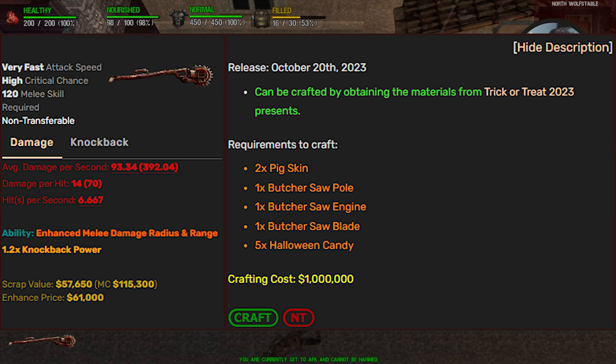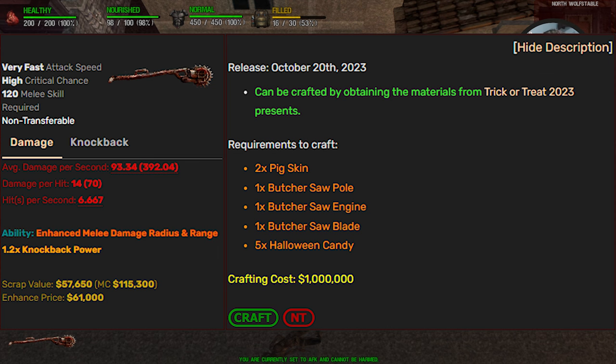So what do you get when you craft this weapon? First things first, it has very fast attack speed and high critical chance — you need about 113 critical, I believe, and it requires 120 melee skill, and obviously it's non-transferable. Its abilities are enhanced melee damage radius and range, so this is not just a regular chainsaw — it has the ability to cover more ground. The second best thing is the 1.2 times knockback power.